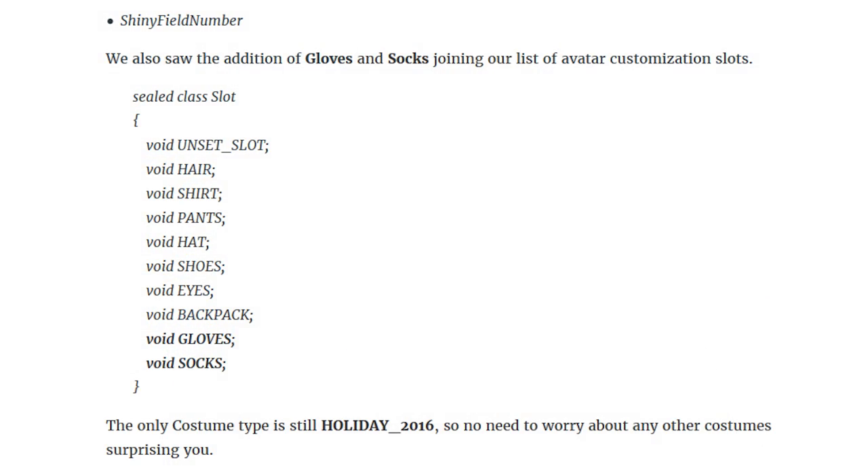We also saw the addition of gloves and socks joining our list of Avatar customization slots. That's really interesting to me because now they're going into really picky, tiny little details when it comes to Avatar customization. When they say socks, I'm imagining like Christmas Pikachu socks or red socks with Pikachu all over them — they could be getting really specific with some of these items being added to the game. That's going to be really interesting to see how it plays out. Some of them odds are are going to be paid items, but we should be able to unlock some more items by default.